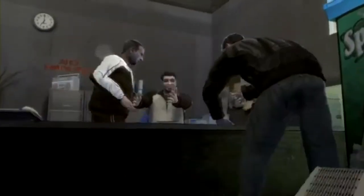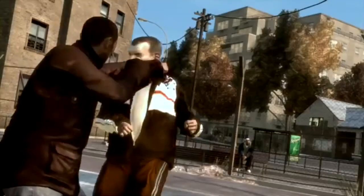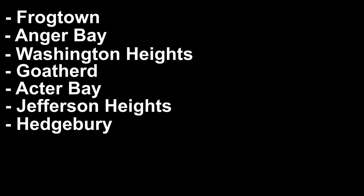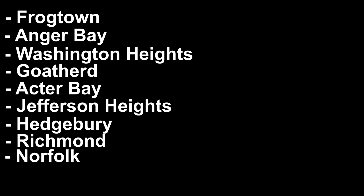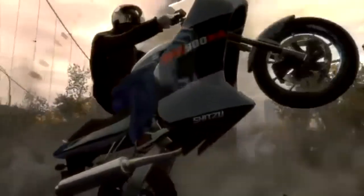Eventually, the idea of Liberty State was dropped, and that was the end of that. But it wasn't the end of changes in map concepts. Thanks to some in-game files and leftovers, we know that there are some neighborhoods that are missing or were otherwise changed during development. These neighborhoods are Frogtown, Anger Bay, Washington Heights, Goat Herd, Actor Bay, Jefferson Heights, Hedgebury, Richmond, and Norfolk. Not much is known about these neighborhoods, so this next part will be mostly speculation.